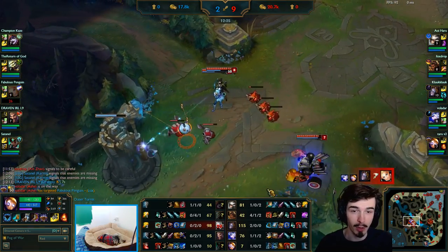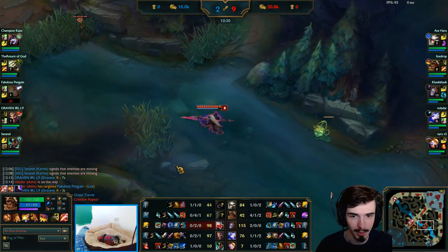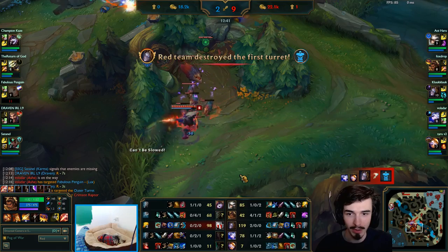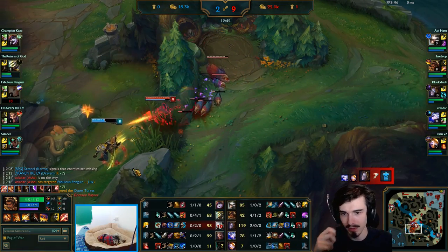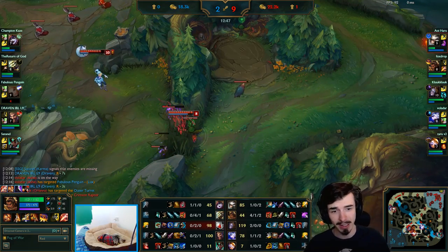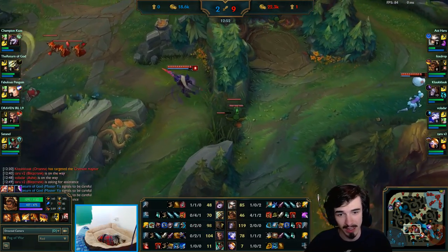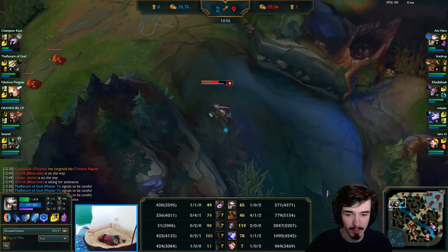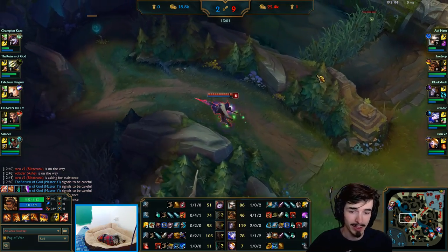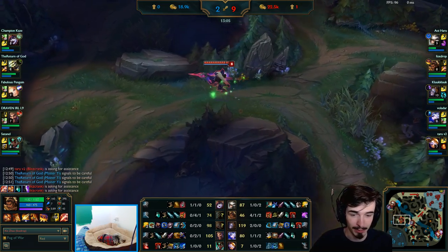Now I should go mid with the Rift Herald - that's what I 100% should be doing. I don't know why I went for the blue buff; I was on a bit of autopilot. But yeah, I invade the enemy chickens just to see if anyone's down there and look who I find - Master Yi. So we push him off his chicken camp. We're just starving this guy. He's still got 70 CS because we can't fully stop him, but we're stopping him as best we can. I'm 1,000 gold ahead of him - I guarantee he does not want to be in this position right now.